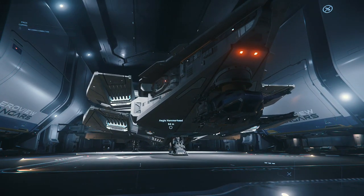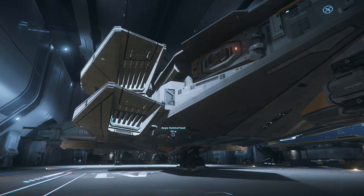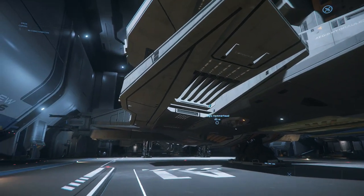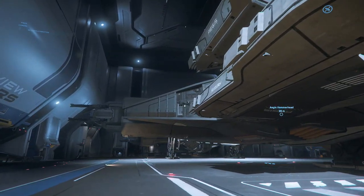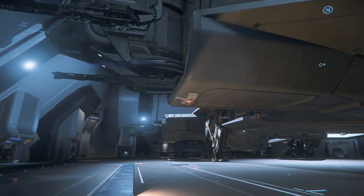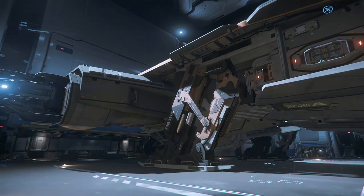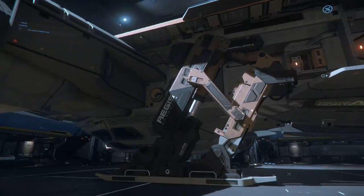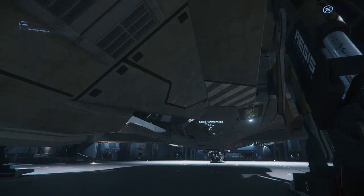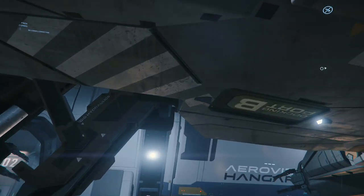Now, the Aegis Hammerhead. This is perhaps one of the most popular ships in the game. It is beloved by players all over the verse. It is a massive cruiser. This ship is a peacekeeper — that's why it exists. It's there to keep the peace.